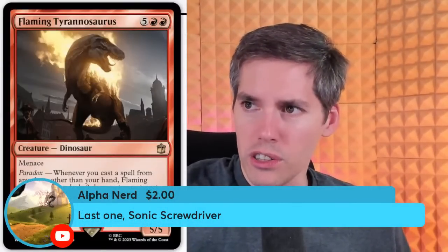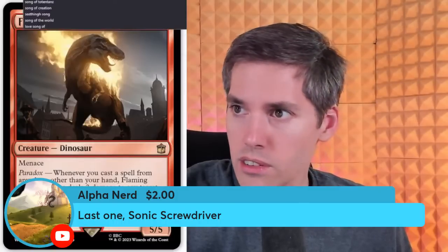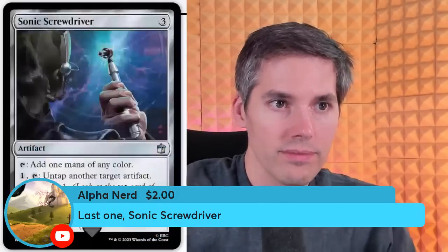Alpha Nerd loves Doctor Who. Last one — Sonic Screwdriver. Looks like one of those tools they use at the dentist. We have a three mana artifact. Tap: add one mana of any color. Pay one, tap: untap another target artifact — that's broken! It's just another Voltaic Key, but it costs three mana. So it's a Voltaic Key that adds mana and has two other abilities attached to it: pay two, tap, Scry 1; and pay three, target creature can't be blocked this turn. This card's great — absolutely great. If you're already playing three-mana mana rocks to some degree, this is an instant include. You can't not play this card. And you'll have so much extra mana with your Sol Rings, your Mana Vaults, Mana Crypts, and so on.